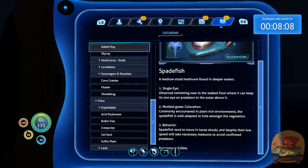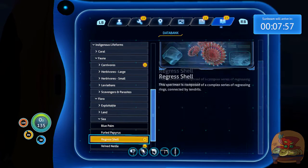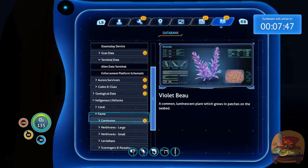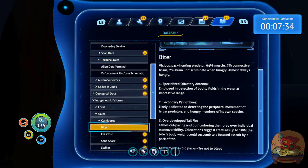Any of the more lore-focused stuff - we only have the reef back Leviathan, and you seem quite happy about that. Tell me about the sea. Useless - oh, it's wet. Useless. Can you imagine if your character comes back and they ask what was it like on the other planet? It was wet. Biters - vicious pack predator. 94% muscle, 4% connective tissue, 2% brain. Indiscriminate when hungry, almost always hungry. Avoid packs, try not to bleed. Crash fish - explode. You use a stasis or a repulsion rifle, which we don't have. Sand shark - ugly, avoid.